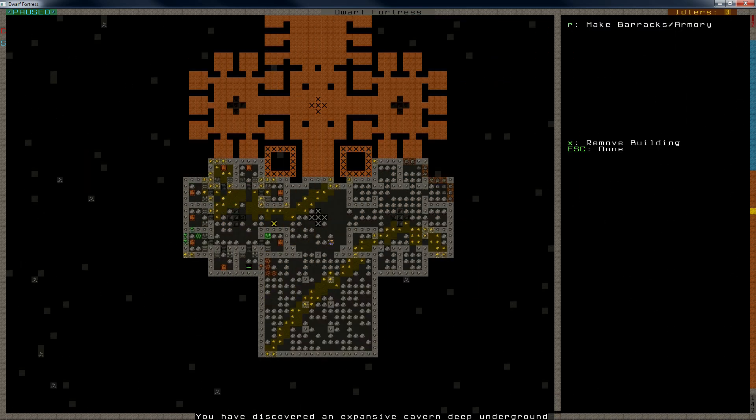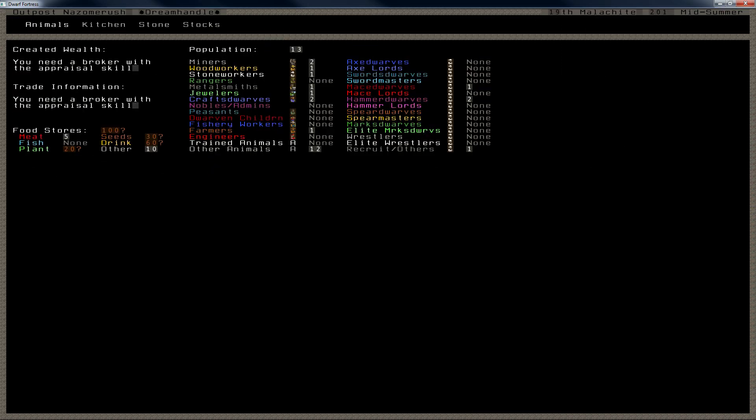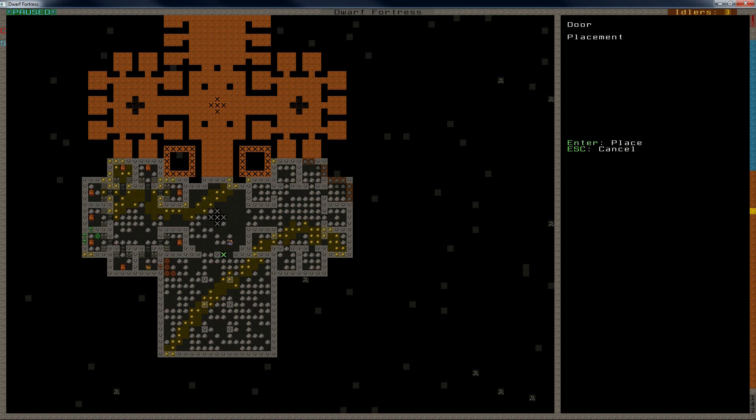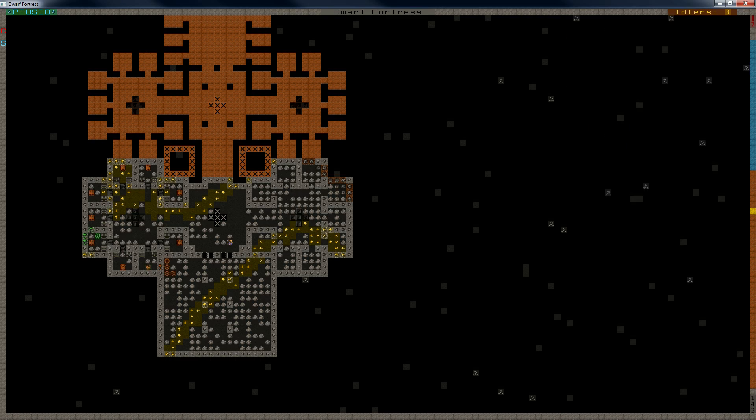We got more dwarves. Do we have any empty rooms? Yes — one, two, three, four empty rooms. But we have thirteen dwarves. So let's make another set here of doors. We need nine doors, nine beds, nine coffers, and nine cabinets.